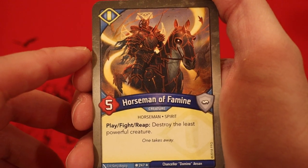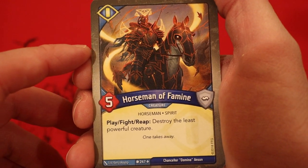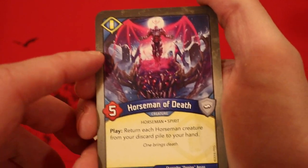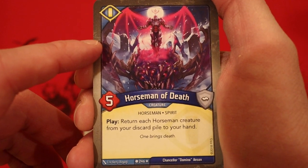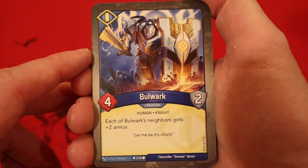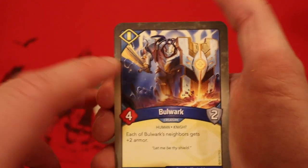And of course another Horseman — it's Famine this time. Play, Fight, Reap: destroy the least powerful creature. And the fourth one is Horseman of Death, five power — return each Horseman creature from your discard pile to hand. Wow, I can't believe we opened two Horseman decks in this box! Bulwark, four power, two armor — each of Bulwark's neighbors gets plus two armor.